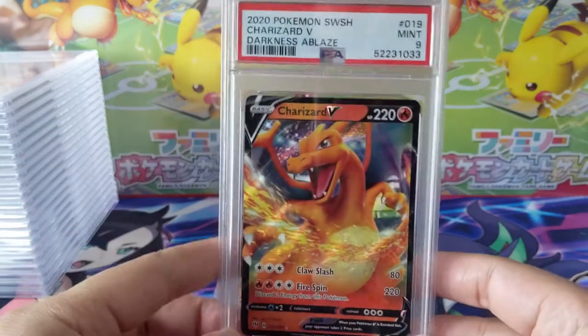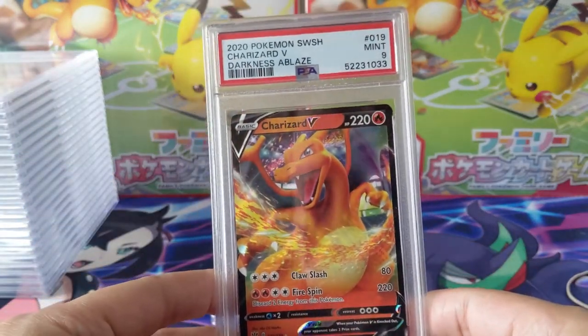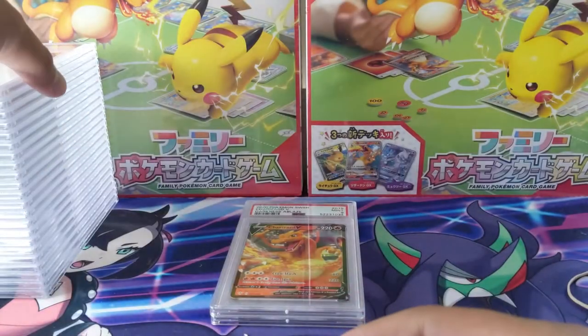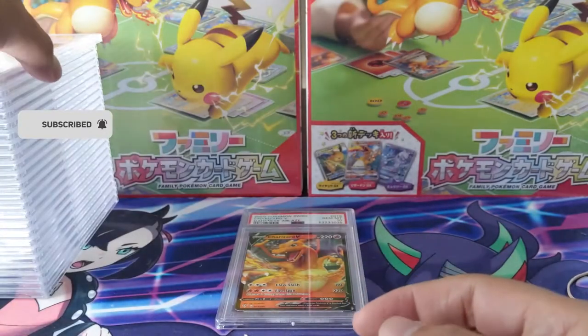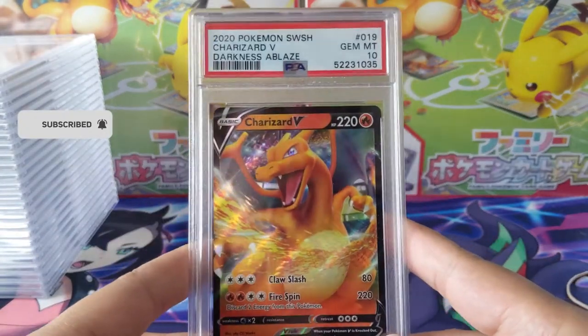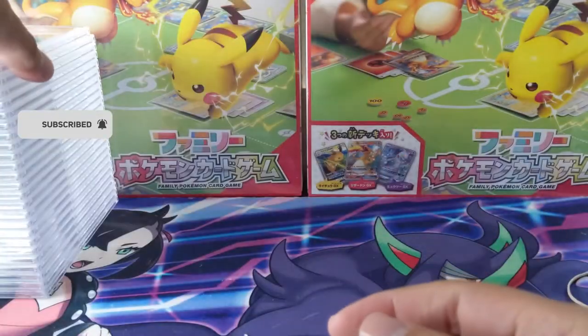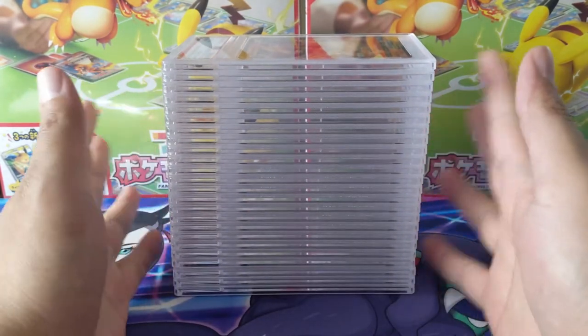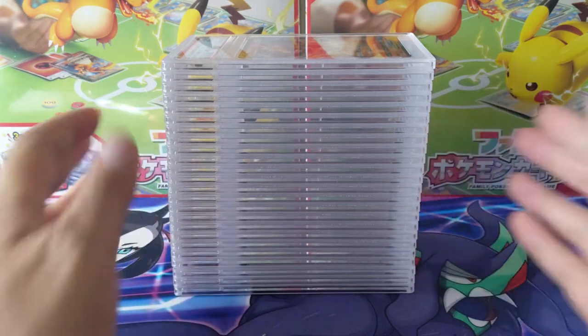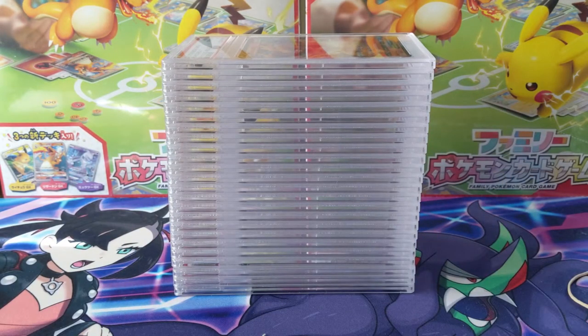I'm curious what the future holds for the Darkness Ablaze chase Charizard — that one is kind of underrated and interesting, especially since Champion's Path and the shiny came out later. But yeah, we got around 20-something Charizards, most of them PSA 10, so I'm pretty happy with the results of this submission. We still have more PSA videos in queue — we have the Carddass Pocket Monsters all 151 coming up in future videos. Stay tuned for that. Thanks for watching, I'm Moana Turtle, and I'll catch you guys next time.